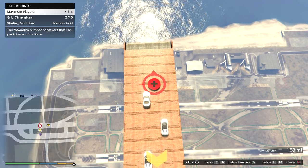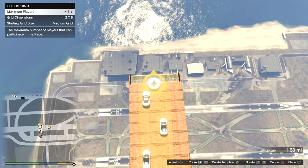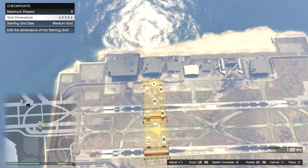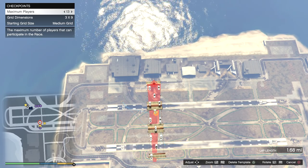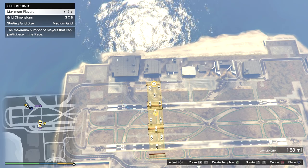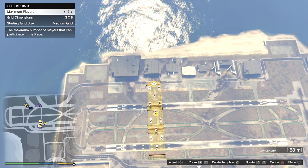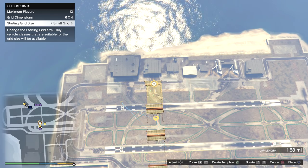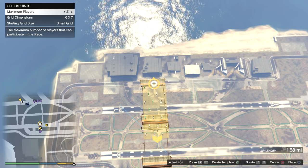Next problem: supercars use a medium starting grid, and you can see the distance between cars. With three barges and an eight-player starting grid, we're already in trouble at car number 13. If you want a 30-player starting grid with a medium grid, you'd actually have to place about nine platforms. So what we're going to do is switch over to a small grid — that's the grid for motorcycles.